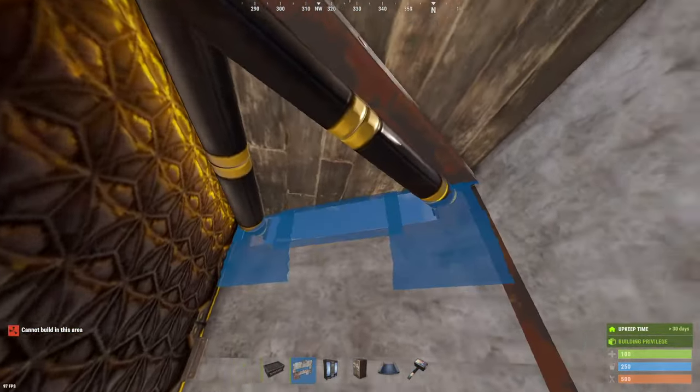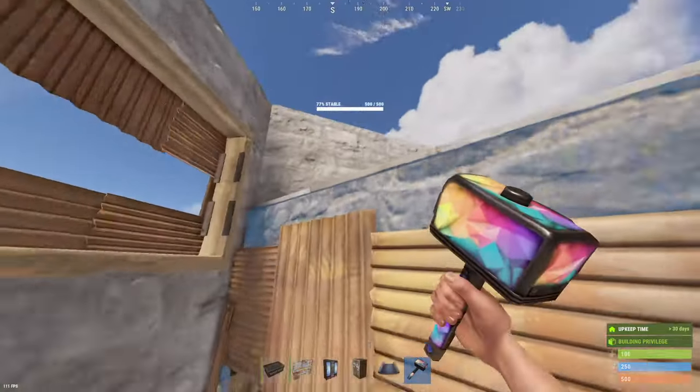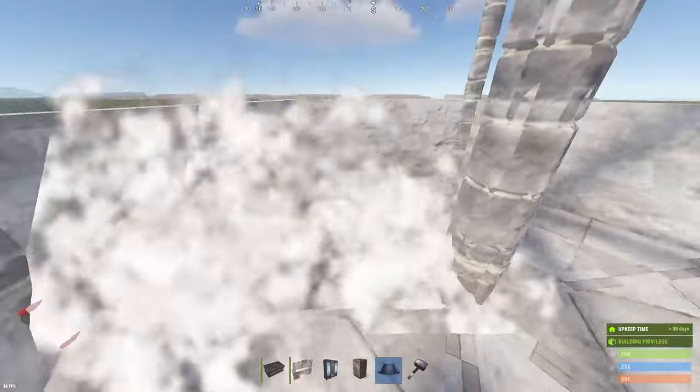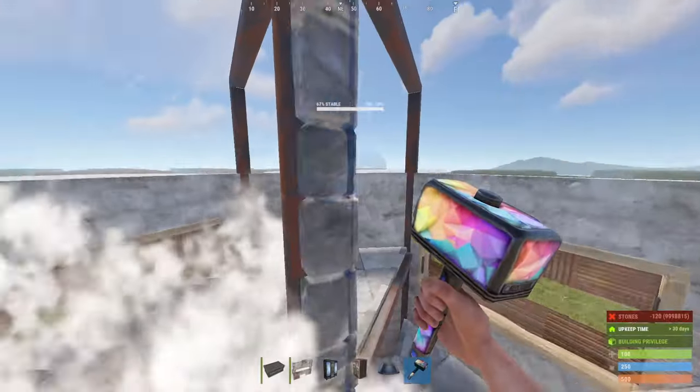Before heading up to the next floor, we'll get our embrasures down on these two windows. Then we will head up and place double door frames in a circle around here on every socket. If you do have the adobe or brick skins, I would recommend upgrading to it because it will reduce the hitbox. You will be shooting through these.